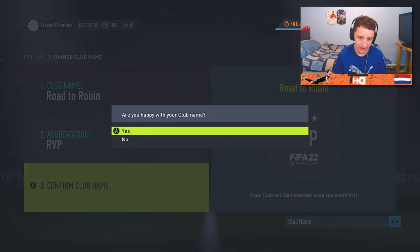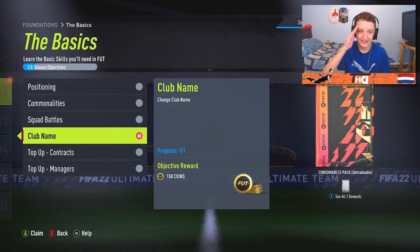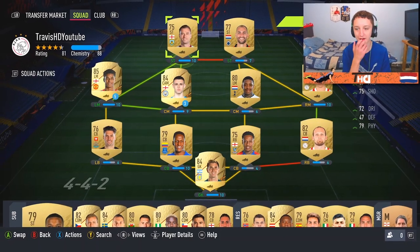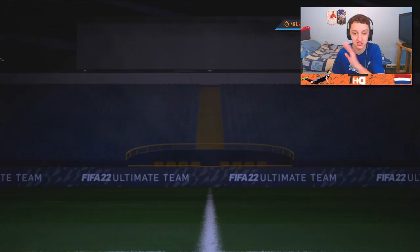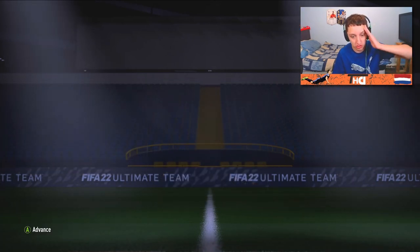Are you happy with the club name? Yes mate, I'm buzzing. 150 coins - I've never been happy over an easy objective like that. But we do have a new club name. Here's what we have so far. This is just simply to get the foundations and stuff completed. Because lads, look at this - we literally get like a nationality link and we get like three gold players. We get 150 coins.